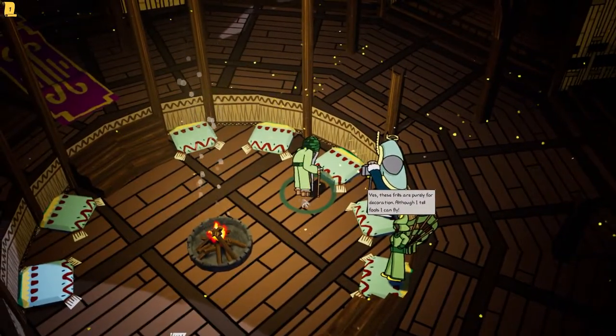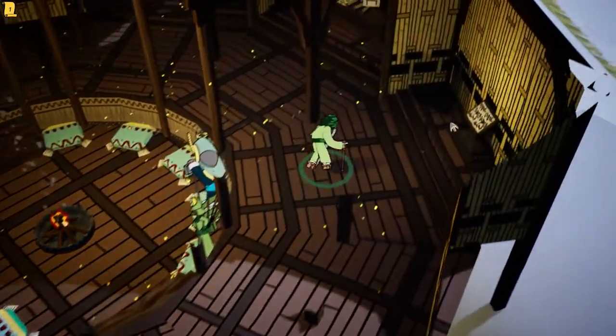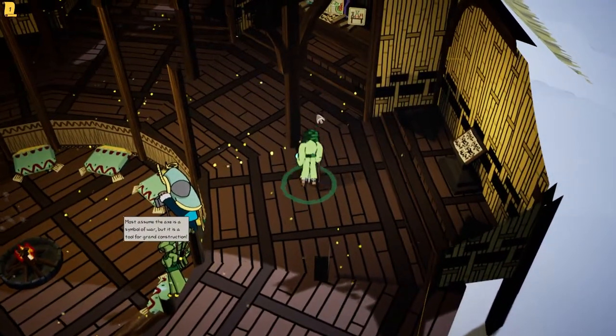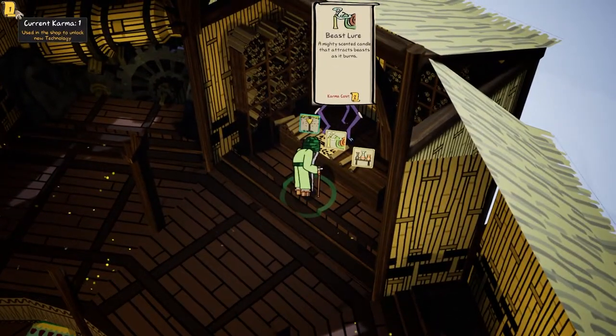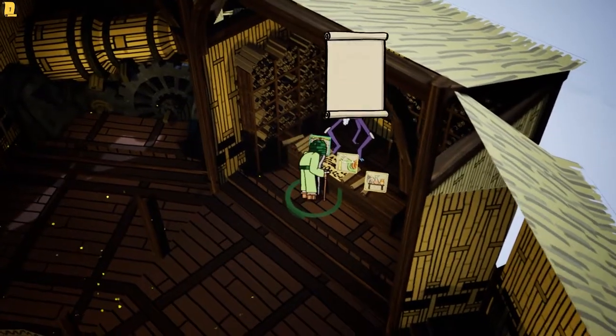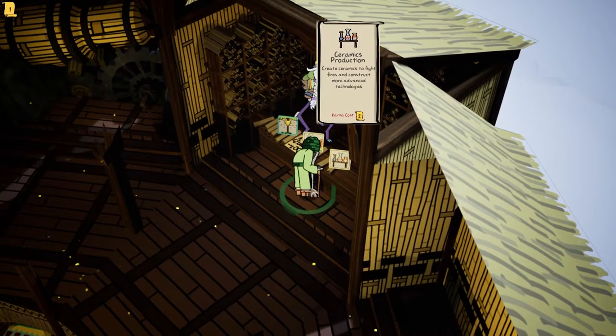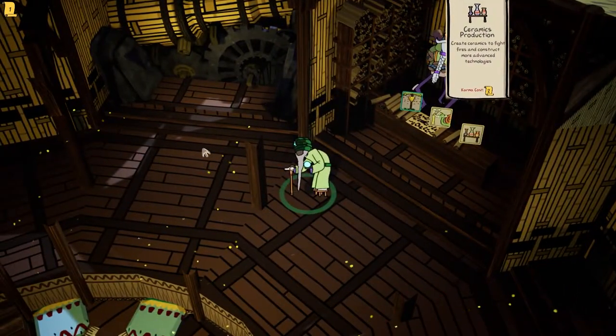I'm just going to start with this normal person. Here we have a little alcove for the encyclopedia if you have any questions, and as you play, you unlock new things. You get karma, and with that karma you get to buy things from this shop, which gives you access to new items, buildings, and passives in-game.